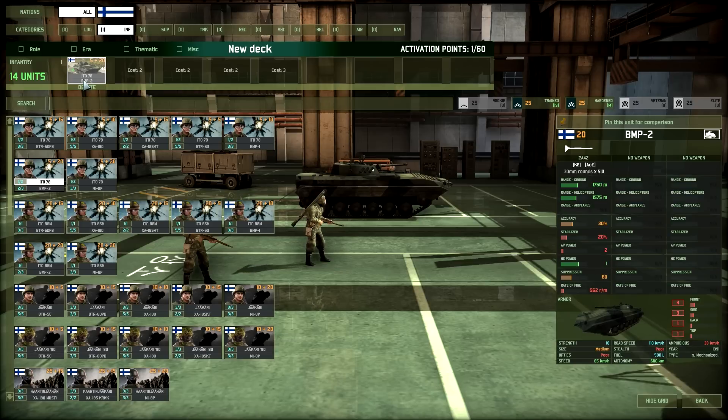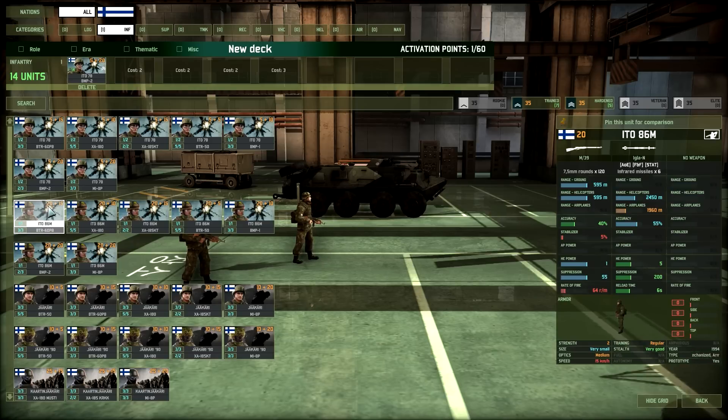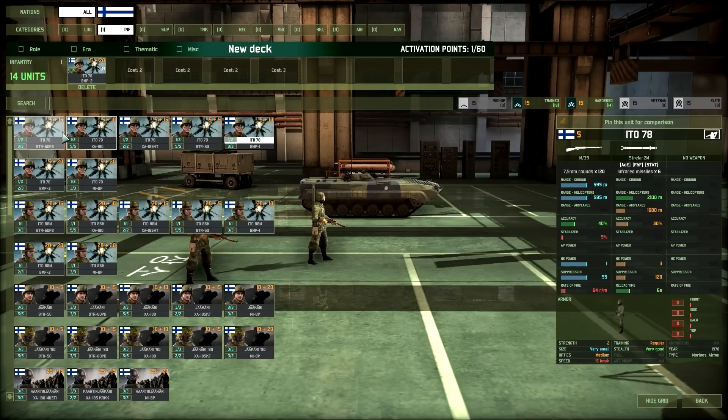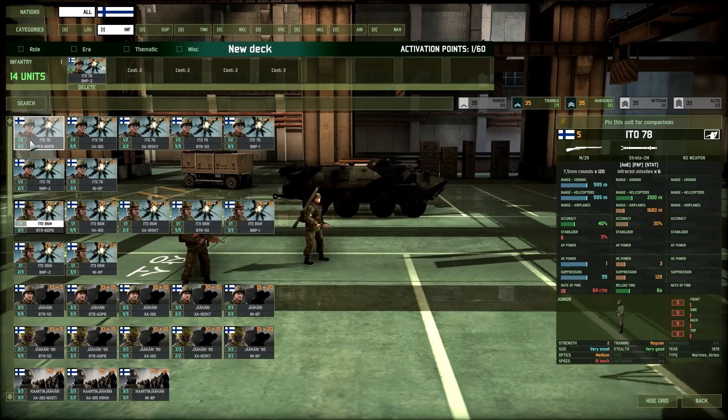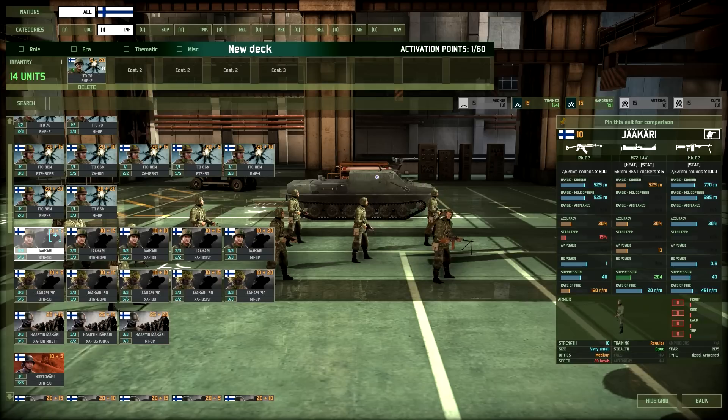The ITO 60 86M infantry AA team has the Igla at 55% accuracy and 2450m range — 20 points versus 5 for the Strela guys. Taking them in BMP-2s might be worth it for the better missile. The standard JÄÄKÄRI line infantry from 1975 carry RK62s, M72 LAWs, and KK62 machine guns — 30% accuracy, 13 AP power — pretty weak, roughly equivalent to British territorials.